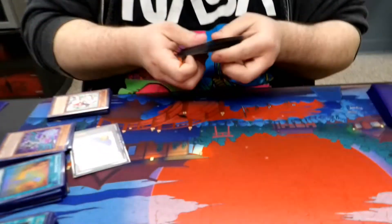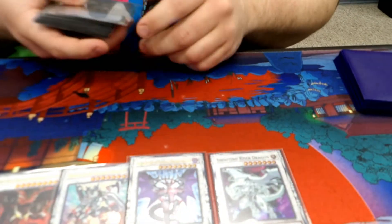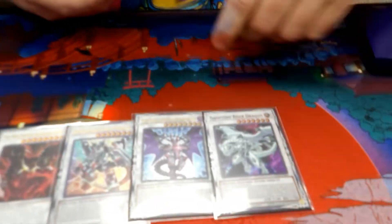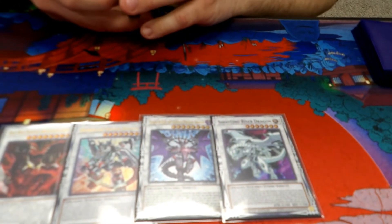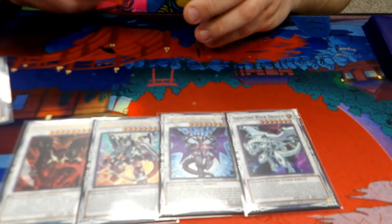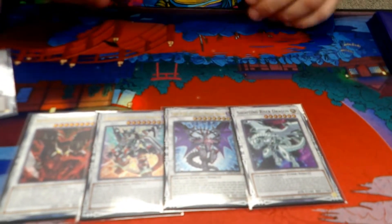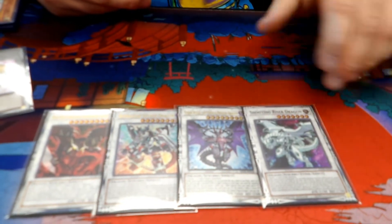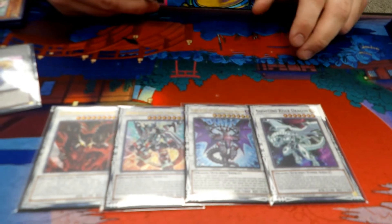Extra deck — I play four Synchros: Hot Red, Savage Dragon, Chaos Ruler, and Shooting Riser. You make Shooting Riser with Distrudo. Usually if you open Absorouter Dragon, you can activate Dragon Ravine, dump the Absorouter from hand, dump the Distrudo, and then search a Rocket off of Absorouter — so you plus twice off Dragon Ravine that way, making Shooting Riser really free. And then you can use Shooting Riser to dump Snow or Token Collector or something like that. All of these Synchros just kind of go brrr.